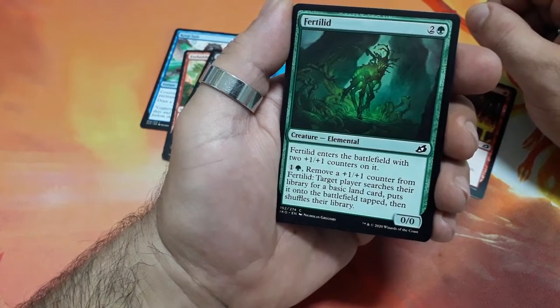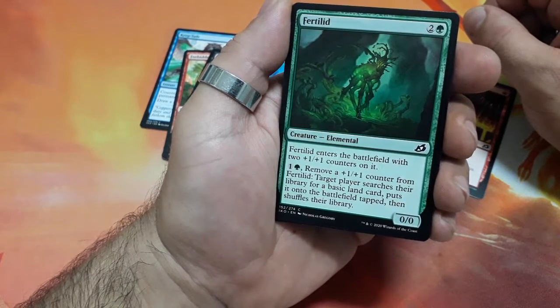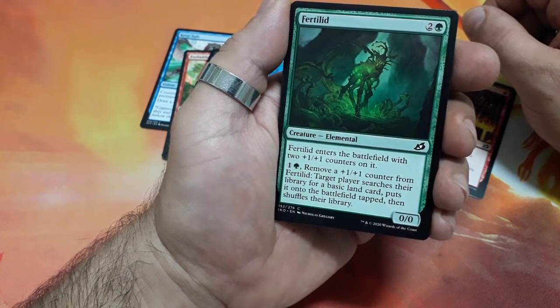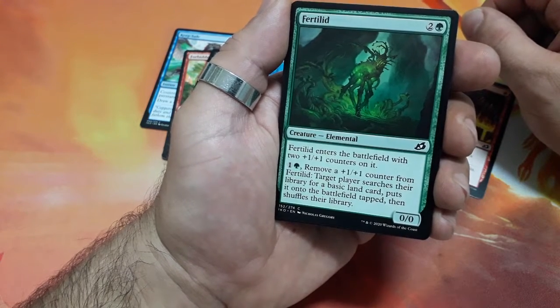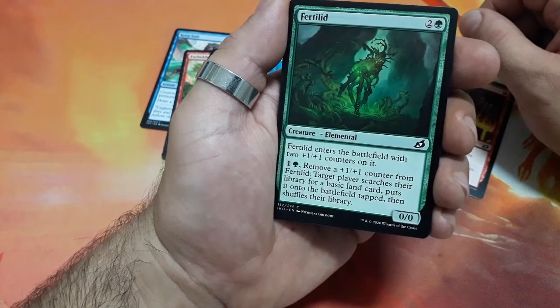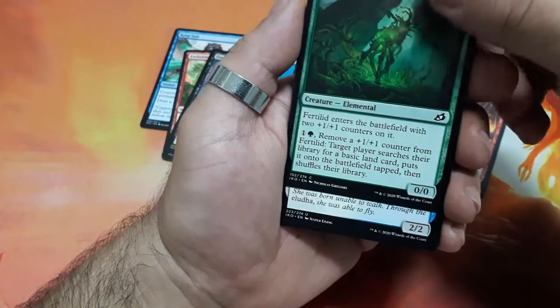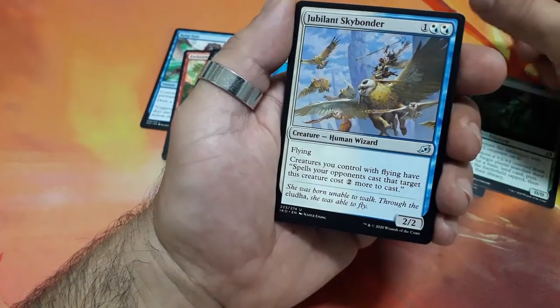Fertilid, three drops — he enters the battlefield with two +1/+1 counters on it. For two, tap it: remove a +1/+1 counter from Fertilid, target player searches their library for a basic land card, puts it onto the battlefield tapped, then shuffles their library, and it is a 0/0. Our first uncommon.